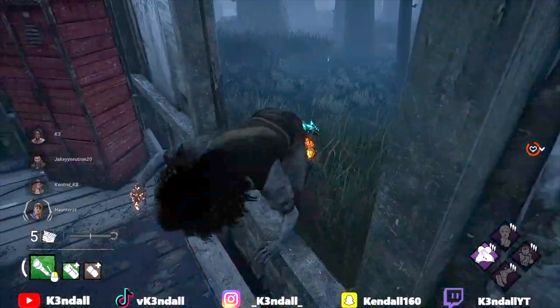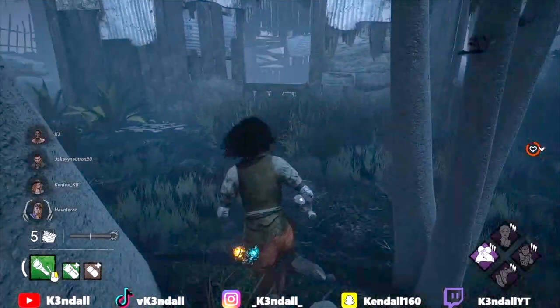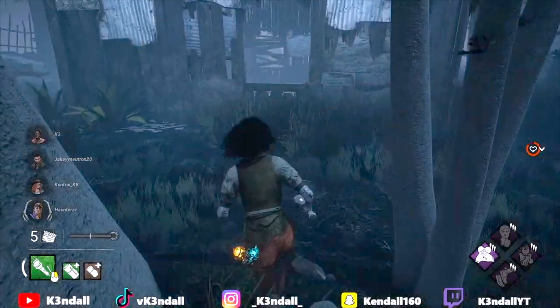...but you click your flashlight in a different direction before you vault. You have to be close as hell to the window or you won't get it. And if you click during the animation you can vault at a side angle.